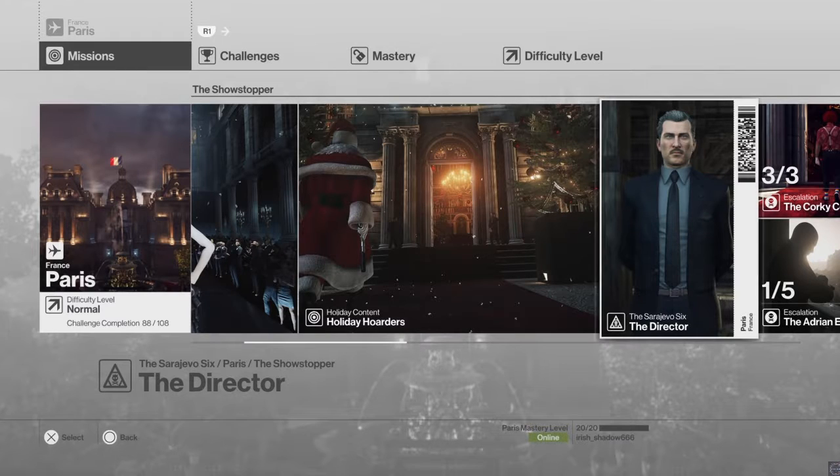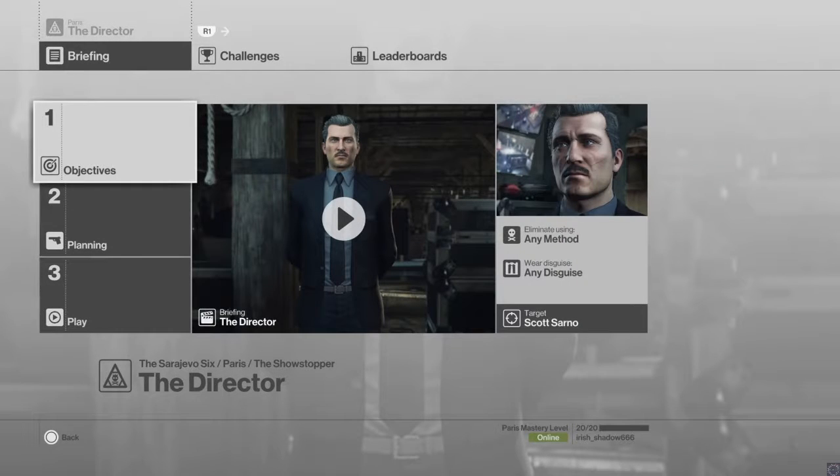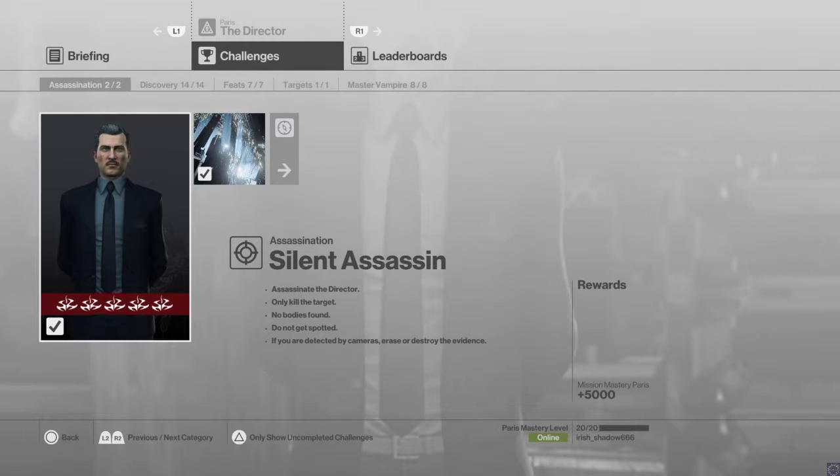As far as I know, these are exclusive to PlayStation. I don't know that for sure anymore because I'm playing the Game of the Year edition so they might have transferred to other platforms. This is our Paris target and there are only two ways to kill them — the traditional way, and one special way. I'm gonna show you how to do the special way, which requires you to drop the stage lights on him.